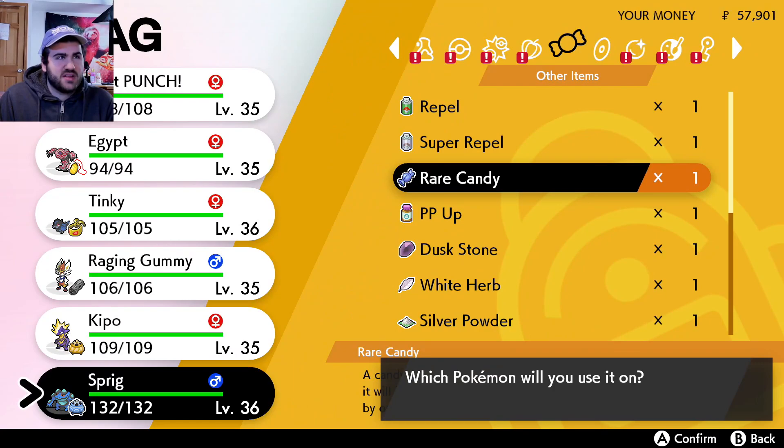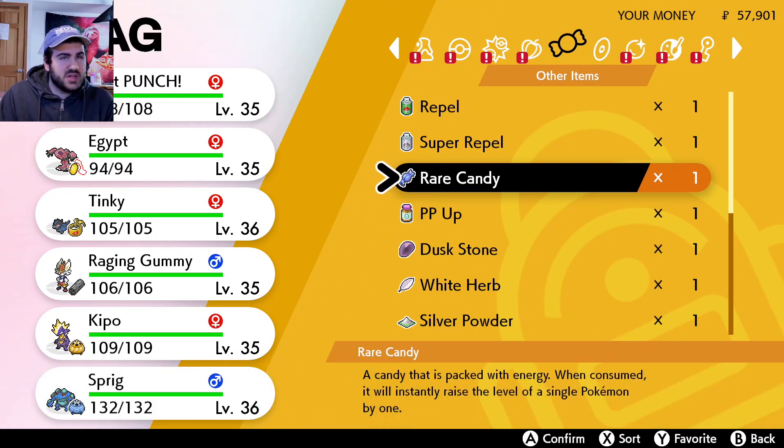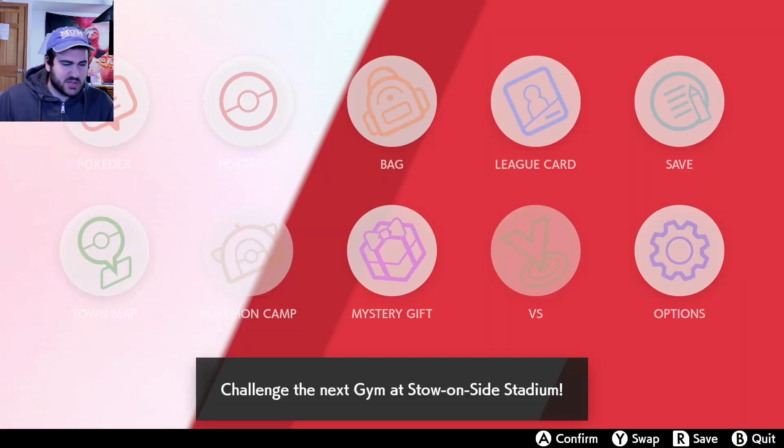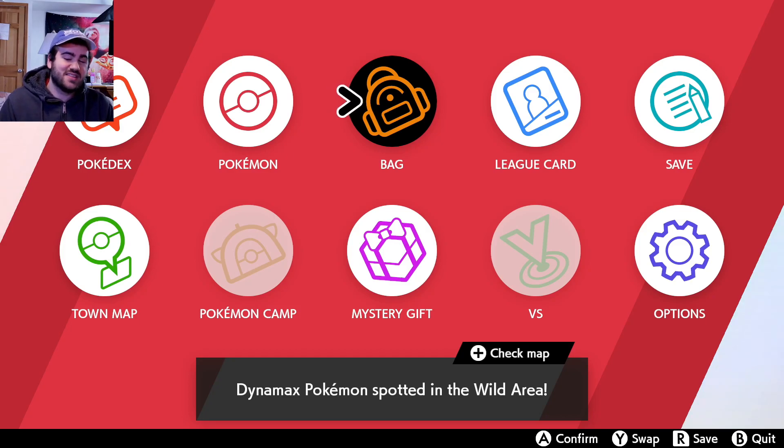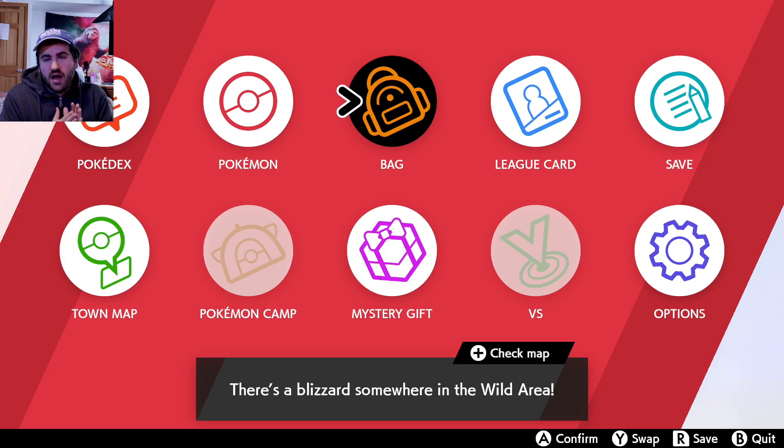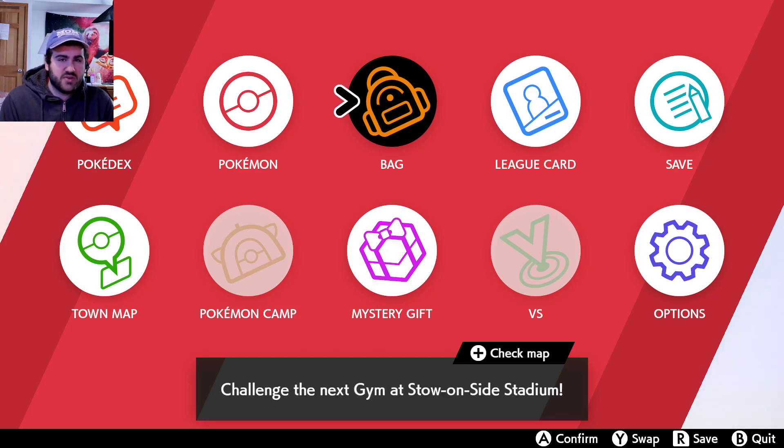I think we're at like 45 minutes right now. We need these episodes to be a little bit more digestible so people click on the damn videos. So we're gonna get going, but next time everybody, we are fighting Bea, the fourth gym leader. Let's see how it goes. When's this episode coming out? I think this episode's coming out on a Friday, so we'll see you next Monday - February 21st, I believe. All right, love you so much, mwah. Until next time, bye.